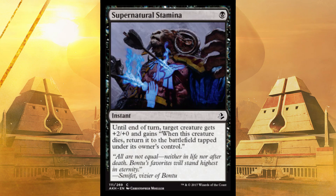Next up, Supernatural Stamina. Until end of turn, target creature gets plus two attack and gains: when this creature dies, return it to the battlefield tapped under its owner's control. So you get to kill something and you get your creature back — it might as well be plus two and indestructible, because it's just about the same thing. For one.